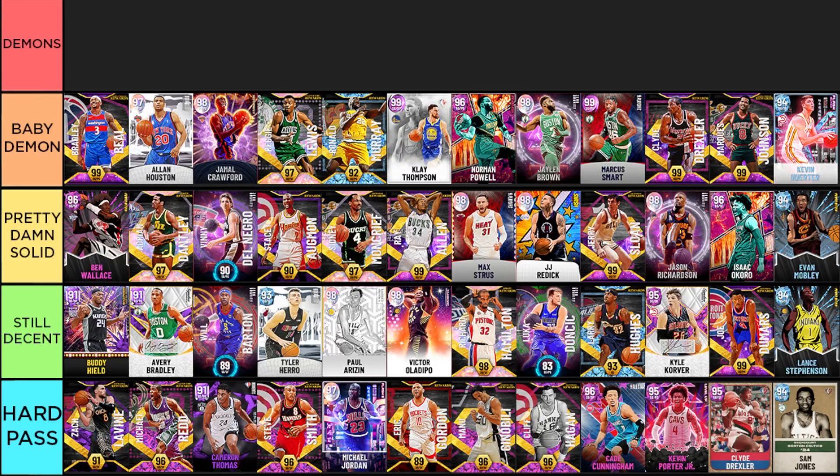Starting off the baby demon tier, we have Bradley Beal — which is exactly why I had to move Ray Allen down. Ray Allen is essentially a 2-inches-taller Bradley Beal with a slower jumper who can't play the point guard position. So I've moved Beal up to baby demon. I know a lot of people have fun with this Bradley Beal, but I'm personally not a massive fan. I think he's a good all-around shooting guard that can do what he needs to do, but defensively I really haven't found a way to play too well with him.